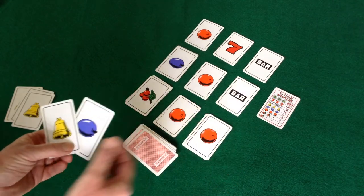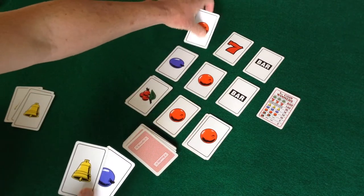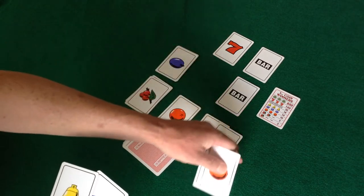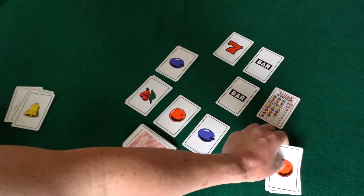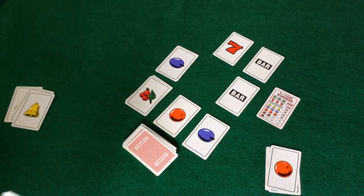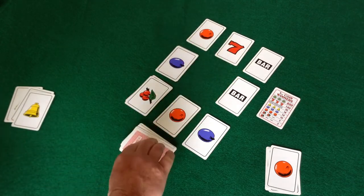If player 2 is able to form a winning combination, the three winning cards are picked up and placed in their winning area. Empty spaces in the slot machine are once again filled by drawing cards from the pile.